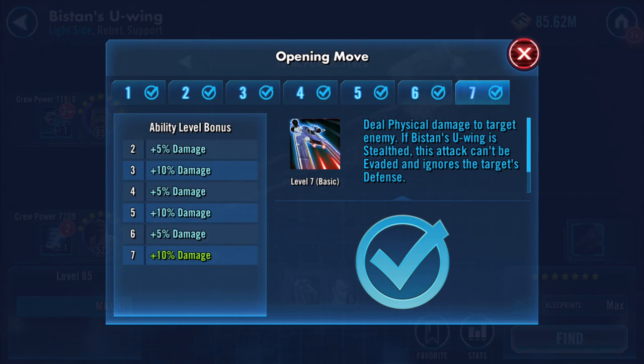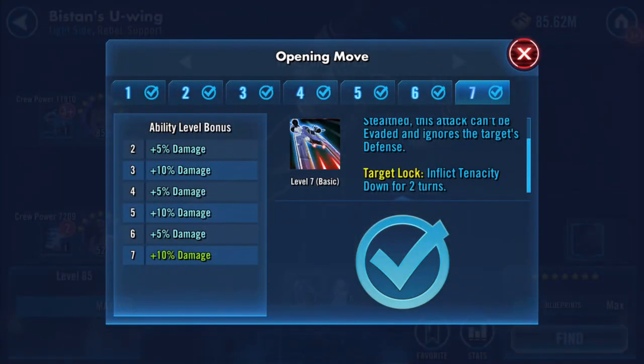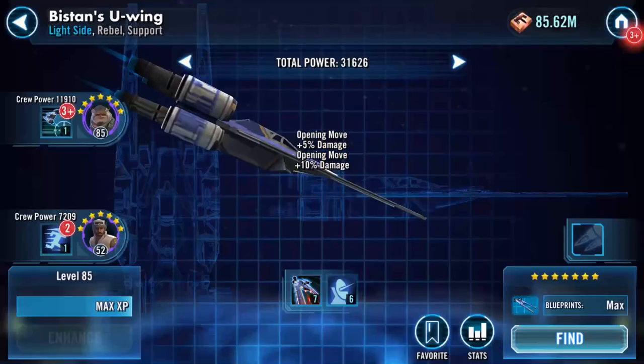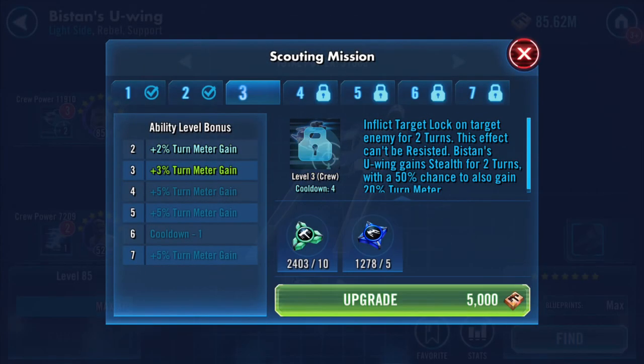I'm looking at what I can enhance. Bistan was a character I haven't done yet and he's a pilot, so ships might be involved. Deal physical damage to target enemy - if Bistan's U-Wing is stealthed, this attack can't be evaded and ignores target's defense. Battery is getting low - tells me I've been waffling far too long. Target lock: inflict tenacity down for two turns.